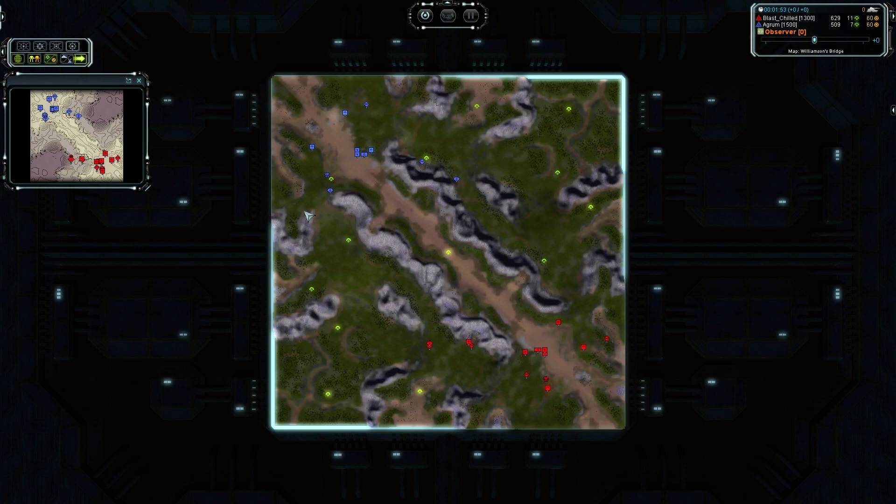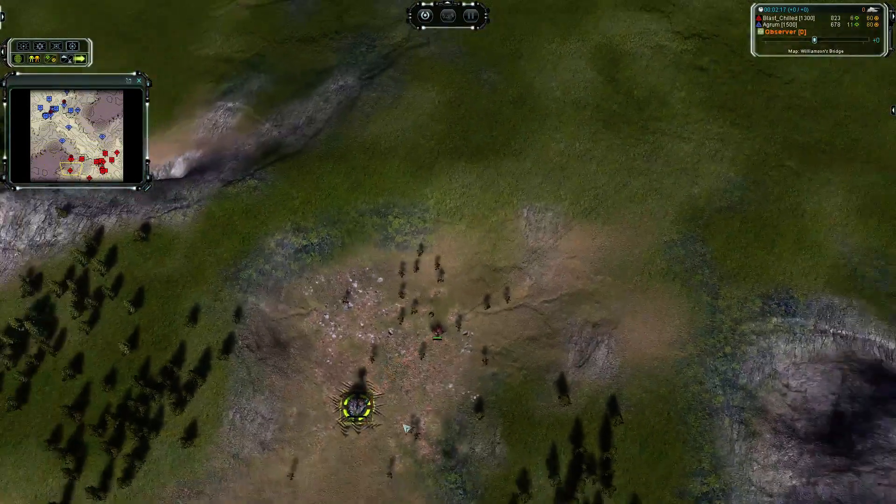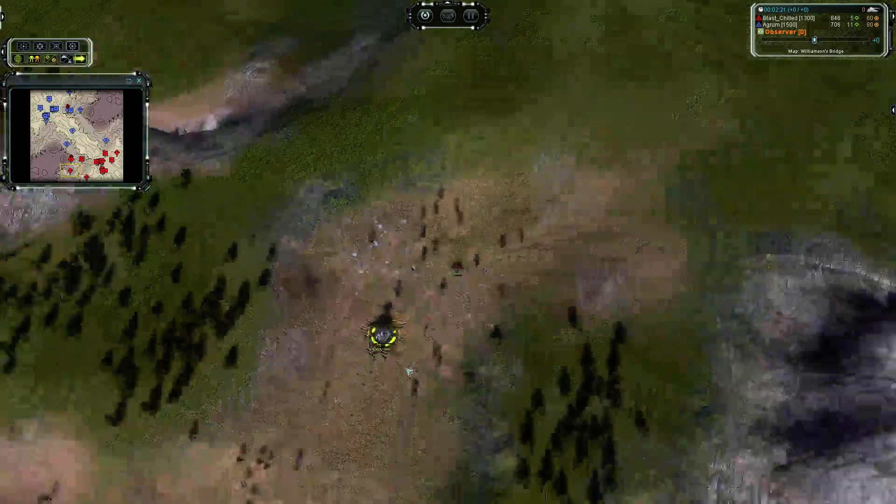If I went second air and my opponent went second land, he has a very very small window to punish me. Because I can just get up another factory after my second air and have enough units to defend if needed using my bomber. Second land is the safer option, but for second air it's very high risk high reward. Navy is pretty good here too.